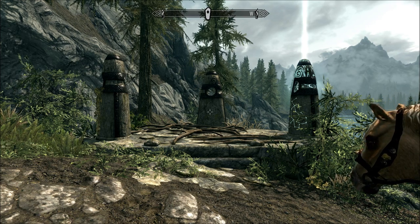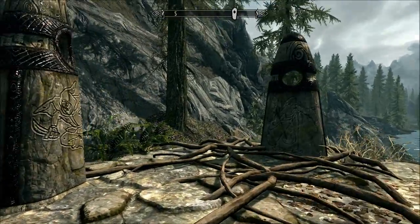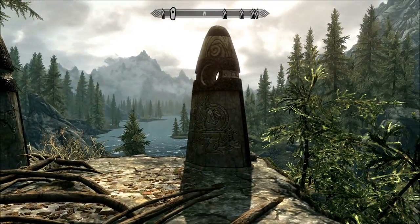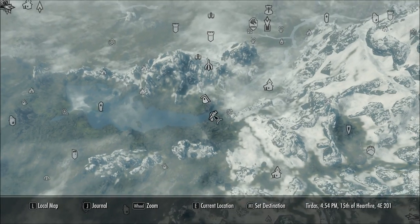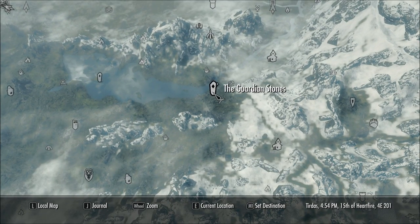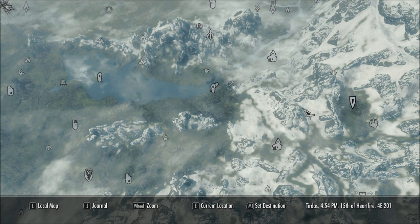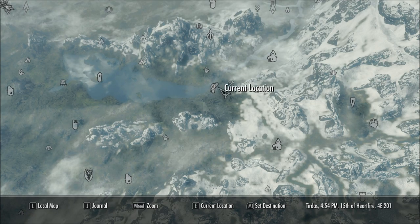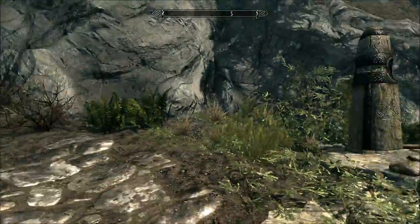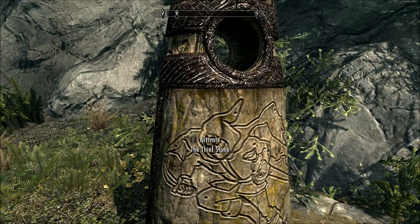In your journeys you will encounter a total of 13 standing stones. These are examples of the first three — probably the ones that everybody already knows about. These are the standing stones right outside of Helgen and the area you escaped from at the very beginning of the game. You can basically follow your main path and come out looking straight down at these standing stones.